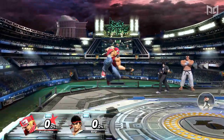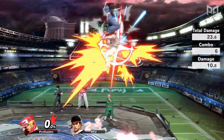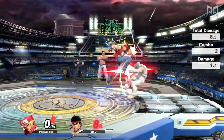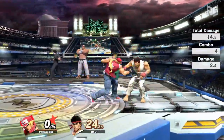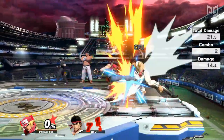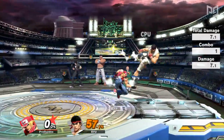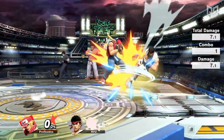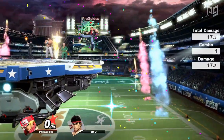Let's move on to Terry's aerials. Neutral air is his fastest aerial, coming out on frame 4. At low and mid percents, the early hit can be cancelled comboed into held Rising Tackle, held Burn Knuckle, Crack Shoot, and Power Dunk. At high percents, held Burn Knuckle can still combo out of the late hitbox of nair. At low percents, a landing nair can combo into jab or any of Terry's tilts. At mid percents, nair can still combo into forward and up tilt, down and up smash, a rising nair, rising fair, rising bair, and rising up air. If you go for a rising nair, you can true combo a special move cancel or go for another falling nair to string the opponent across the stage.